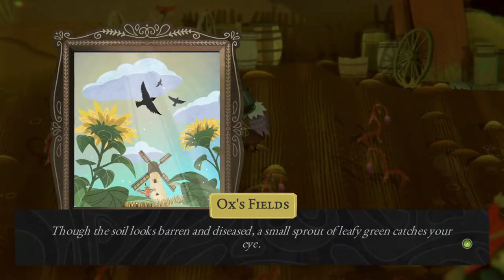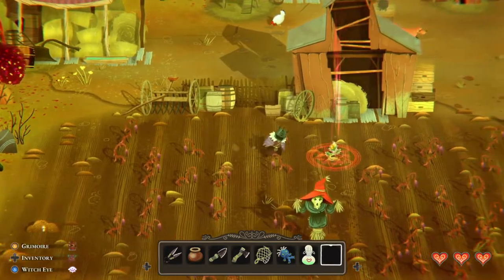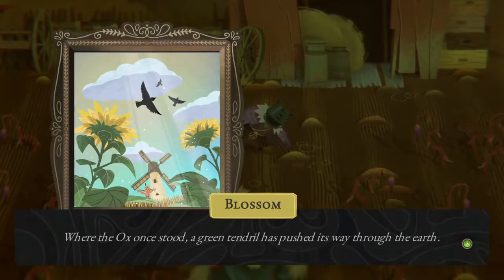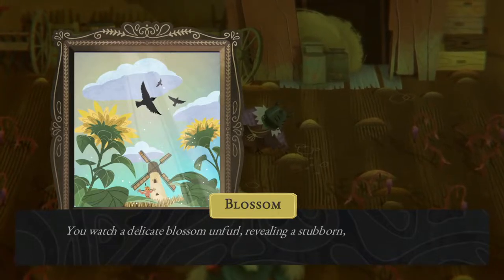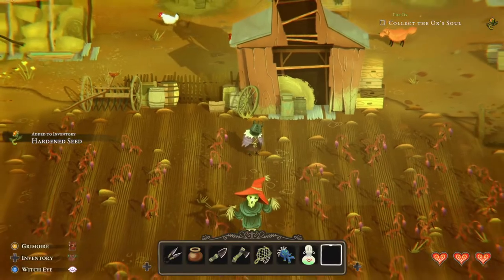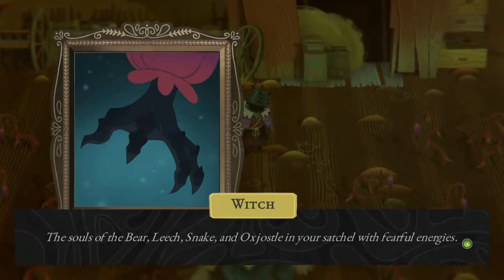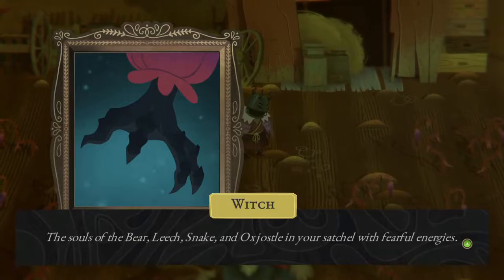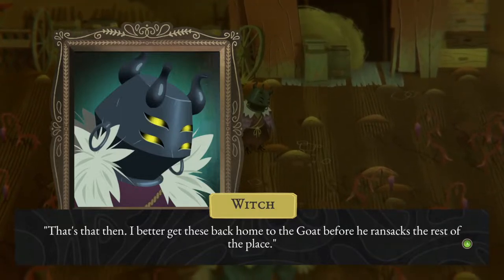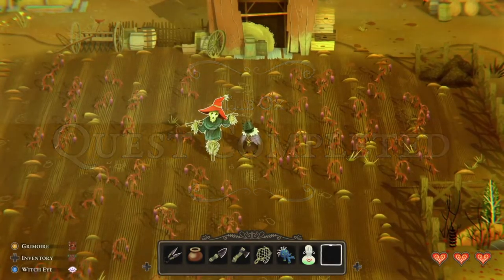Though the soil looks barren and diseased, a small sprout of leafy green catches your eye. Where the ox once stood, a green tendril has pushed its way through the earth. You watch a delicate blossom unfurl, revealing a stubborn hard-shelled seed - the soul of the ox. The souls of the bear, leech, snake and ox jostle in your satchel with fearful energies. That's that then. I better get these back home to the goat before he ransacks the rest of the place. That's that for the ox's quest.